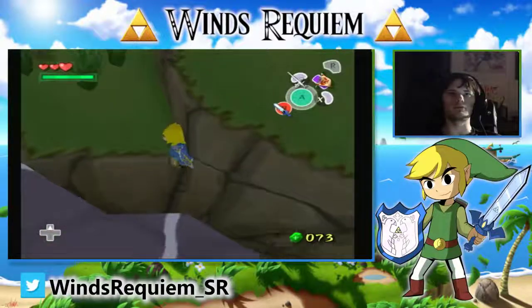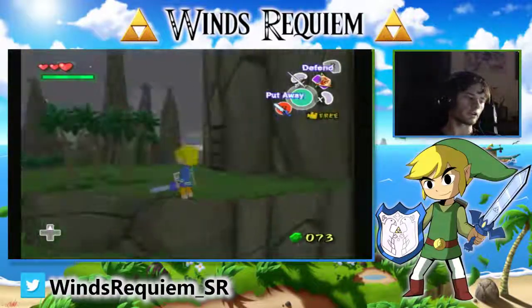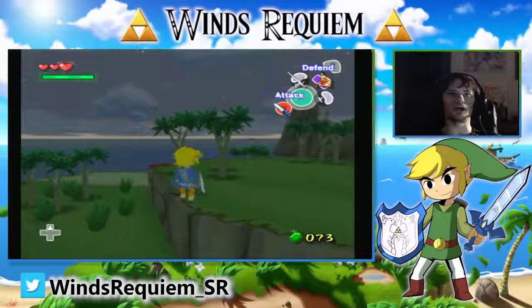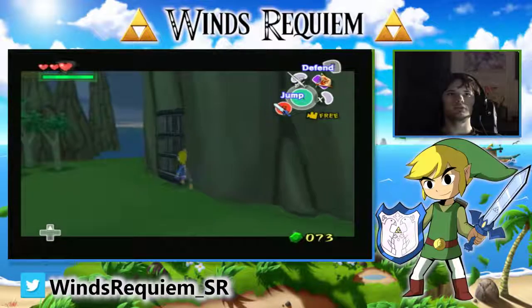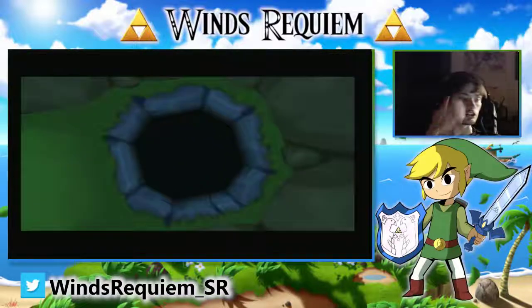If you do it quicker you won't mess up — there, that's what you're supposed to do. Then what you're going to want to do is turn your camera towards the grate, hold L and just walk into the grate like this, and you'll clip right through it. Then you're able to enter here and get the chest for Bird's Peak Rock.